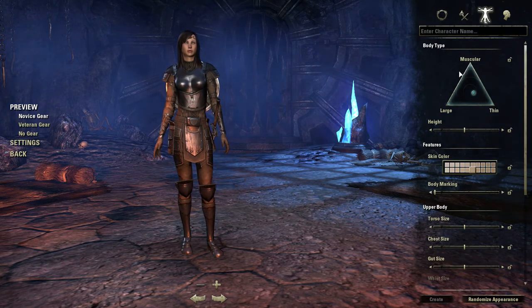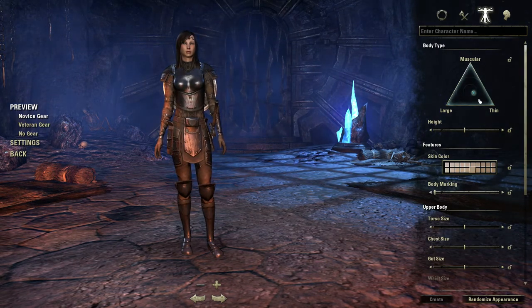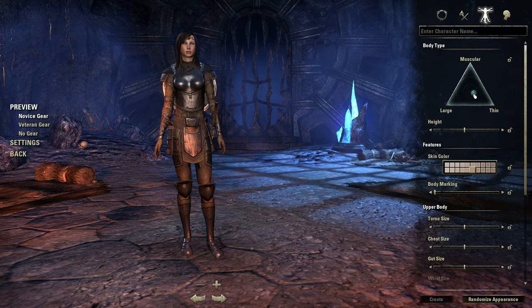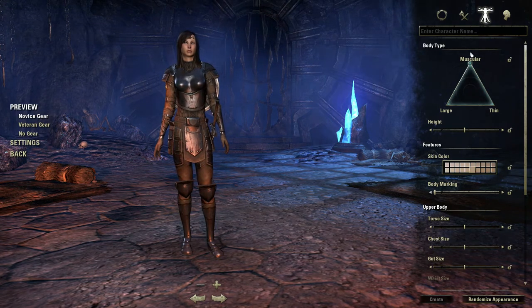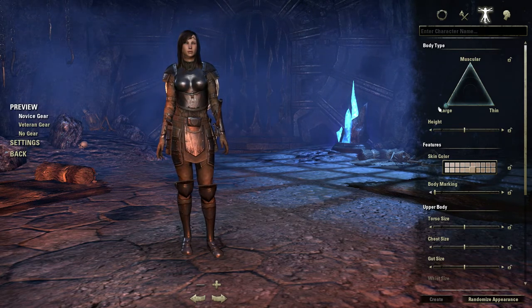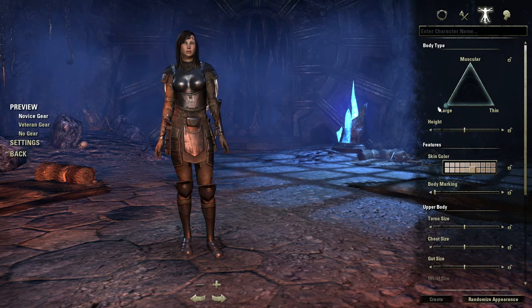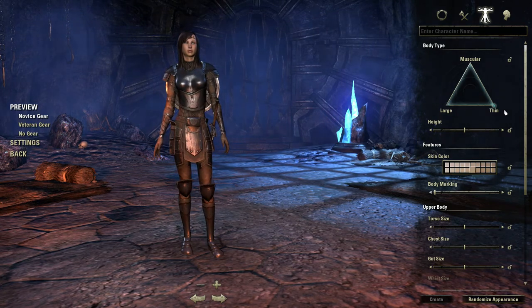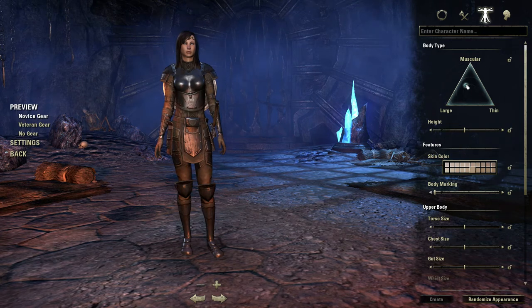So start out with the Body tab over here. You can see it gives you options of Muscular, Large, Thin, and kind of everywhere in between. If you wanted to go totally muscular — or Large — she's not that large, it's not like a Lane Bryant model or anything. And thin — oh, way too thin. So I probably want to go somewhere in between.